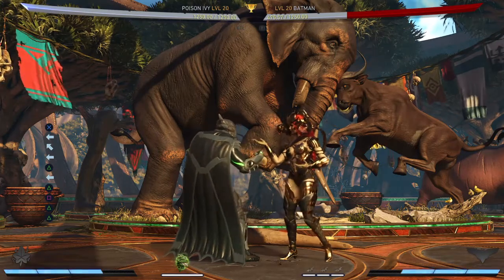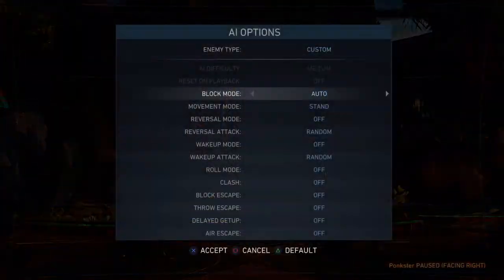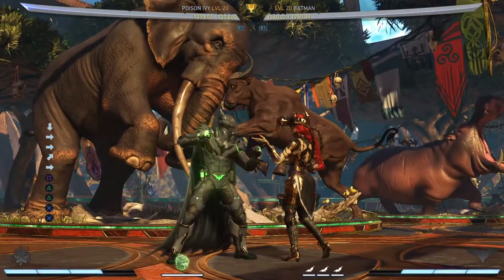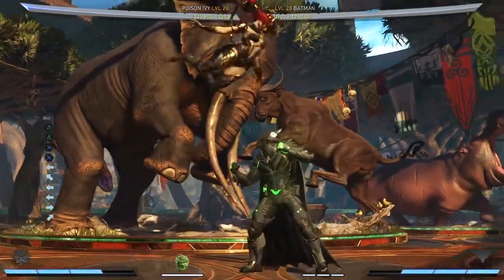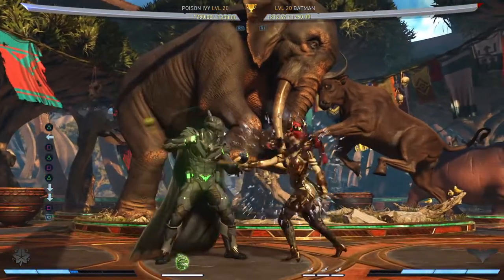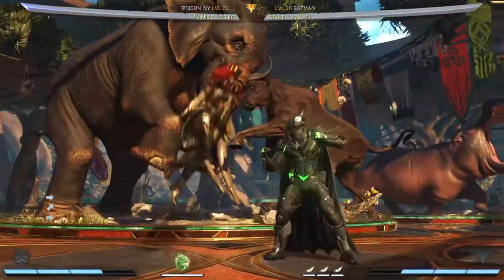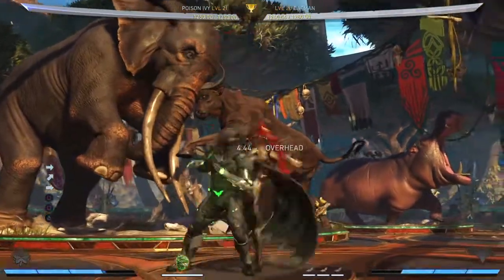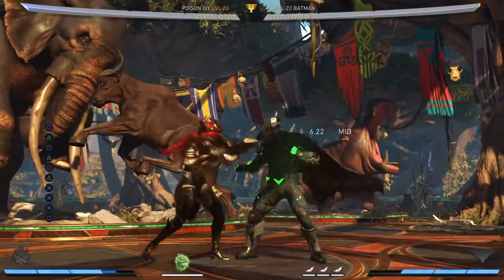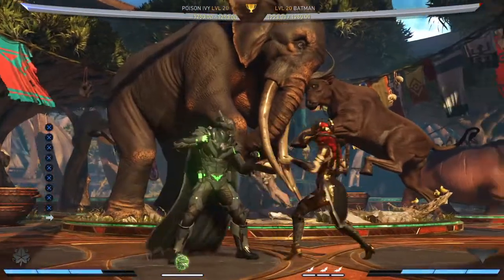Batman's lost sixty percent of his life and I can loop the vortex as long as I've got meter — that cost me one to two bars up to that point. If they block it — the reason Batman's is so good is he goes jump 2 into 2, 2, 3 and it's minus two. Ivy's plus, so if you block this and go into 1, 2, 1, 2 it's plus, it's also special cancel into the tourist. You can get chipped from this, do it into a throw, you're plus one, you can check them with down 1, or you can finish the string because the string's really good.